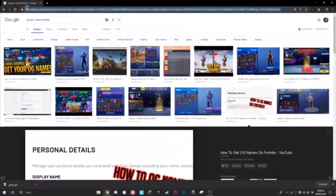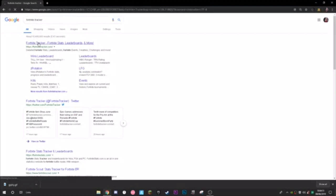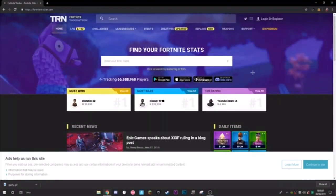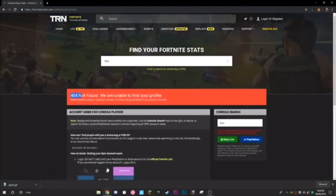The first thing you need to do is go over to Fortnite Tracker — this is where you check your stats. Search up 'Fortnite Tracker' or 'Fortnite stats.' Think about the name you want. For example, the name 'epic' — right here it says 404 not found. This tells us that the single name 'epic,' a four-letter OG name, is taken.